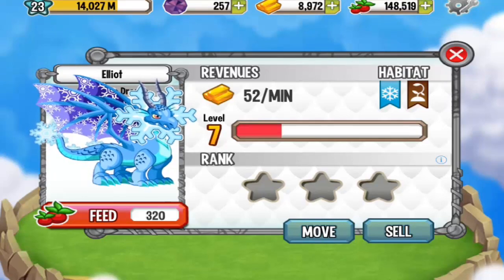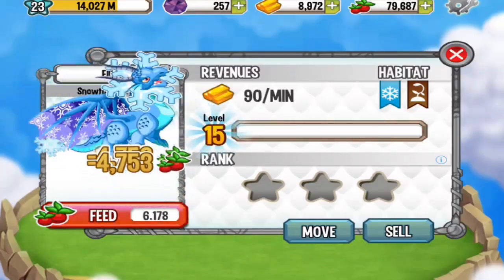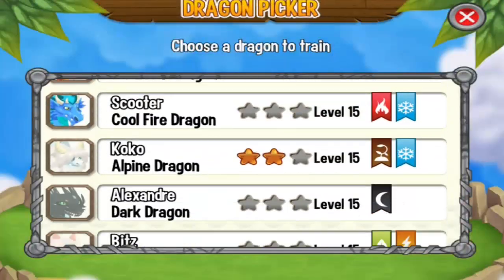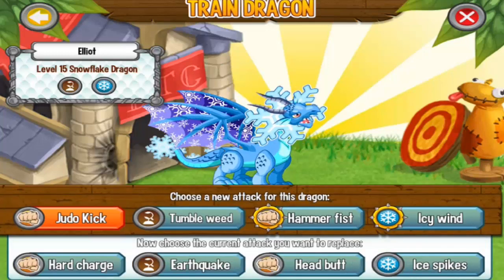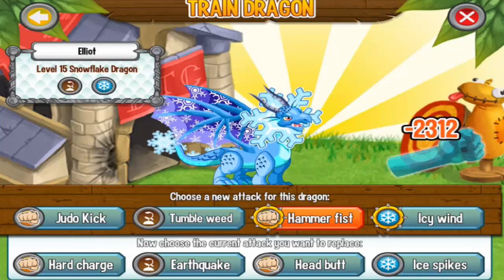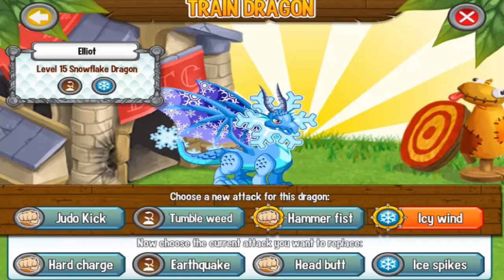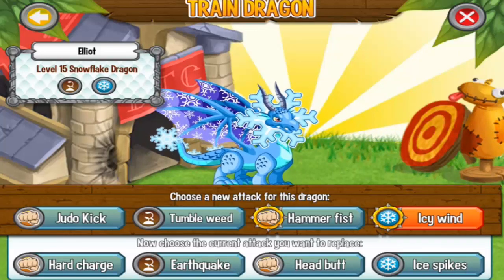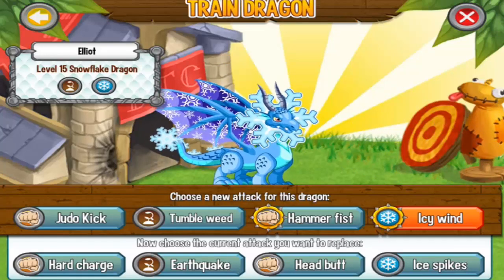Now let's level him up to level 15 and see what attacks we can train him with. We are going to the Training Center and select the Snowflake Dragon. You can train this dragon with the Judo Kick attack, the Tumbleweed attack, the Hammer Fist physical attack, and the Icy Wind. The Icy Wind is the most powerful attack you can train this dragon with. This dragon is weak against metal attacks, so make sure not to use him when you fight with metal dragons.